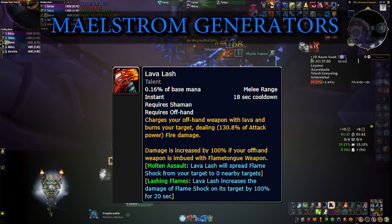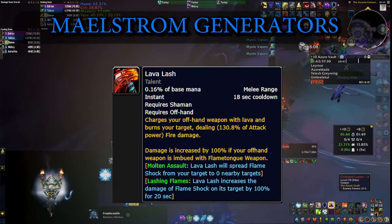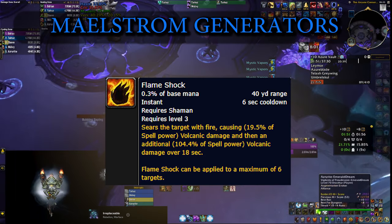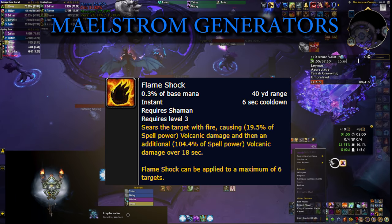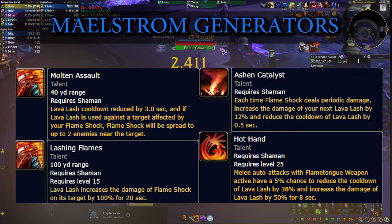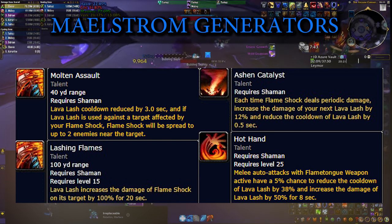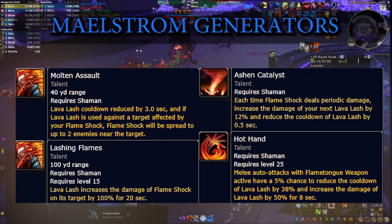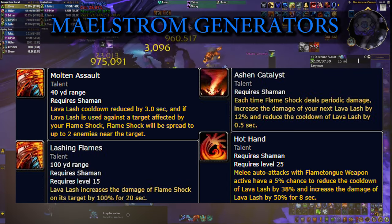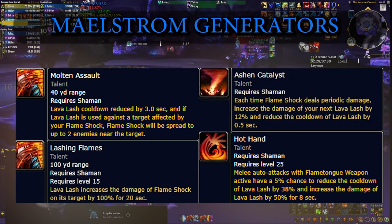Your main generator and the button you're going to be pressing the most is called Lava Lash. On its own that's not a very powerful skill, but it has a lot of talents and other abilities that it synergizes with very well. When using that skill you want to be hitting targets that have Flame Shock ticking on them while you have your Flametongue weapon imbue active, which will be up 100% of the time anyway. Doing so not only generates Maelstrom but also spreads your Flame Shocks to additional targets up to 6, increases Flame Shock tick damage on your current target by 100%, and every tick increases the damage of your next Lava Lash and reduces its cooldown — creating a nice loop: the more Flame Shocks you have rolling, the lesser the cooldown of Lava Lash and the more damage it does, spreading even more Flame Shocks.